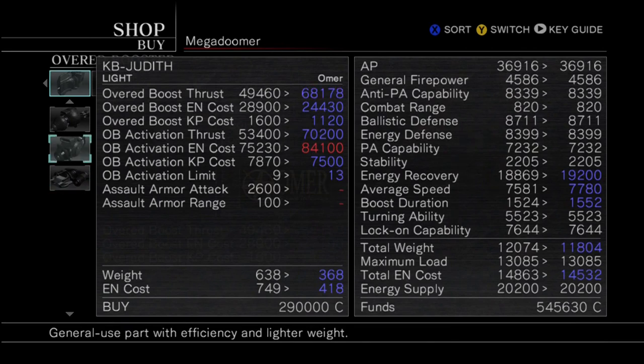If I go up one, you can see we gain — okay, it's not quite 40%, but it's still a lot. Maybe 30, 35, 33 — somewhere around there. We gain almost 20,000 points towards the over boost thrust. We're gaining 20,000 in both the initial activation speed and the general speed while it's going. All the costs except for the initial activation are less, so it's going to last a lot longer. Energy recovery rate is higher, average speed is higher, boost duration is higher. But as you can see, if you have an assault armor, you're going to lose a lot of speed.